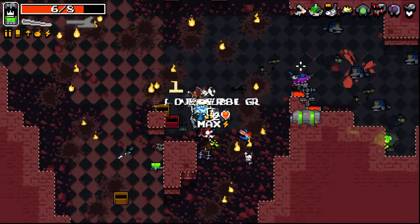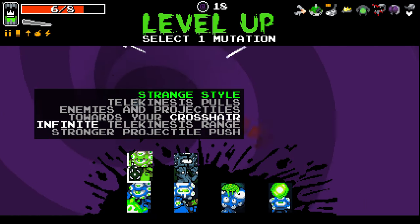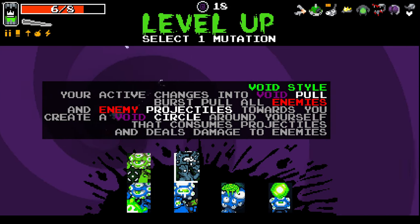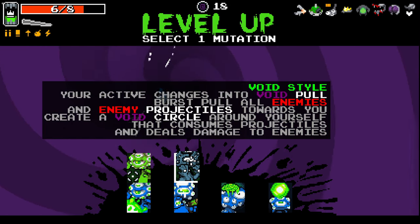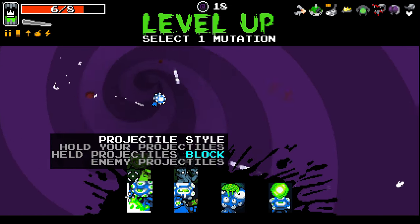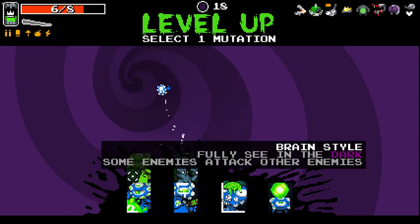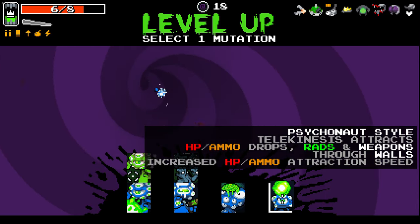That's why we have Boiling Veins. Okay, what we got going on here? Telekinesis pulls in enemies' projectiles towards your crosshair. Infinite telekinesis range. Strong projectile push. No, we won't soak things towards ourselves - that doesn't really work. Your active change is a void pull. Pull all enemies and enemy projectiles towards you. Create a void circle around yourself that consumes projectiles and deals damage. Hold your projectiles - okay, that doesn't matter. We're not using active push. Fully see in the dark. Some enemies attack each other. And telekinesis attracts... through walls. Through walls, there it is.